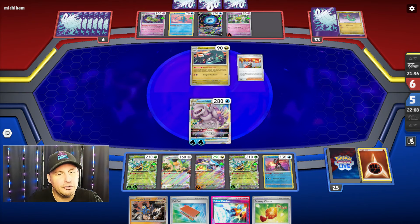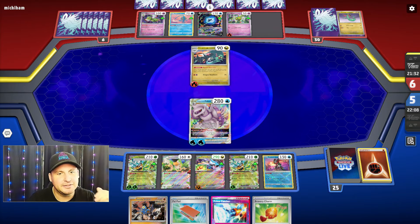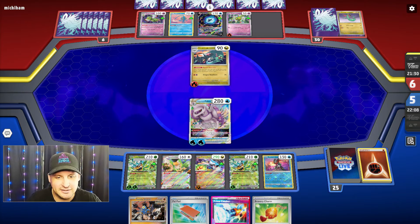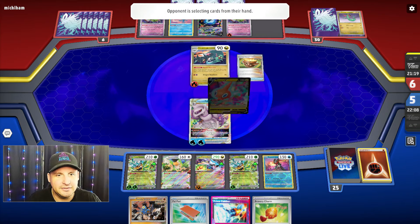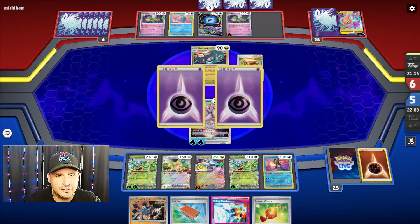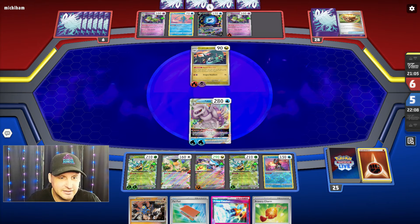We have a Prime Catcher now — yes! So we can go get a Raging Bolt, or actually I can use the Ogerpon if I can find another energy. They're coming up with this Drakloak — this tells me they have a Dragapult plus the Neo Upper. And oh, they play a Mela! So that is not the only way. They only use that because they got knocked out — it's pretty crazy to rely on that one card for that Earthen Vessel.